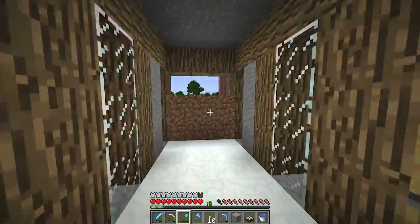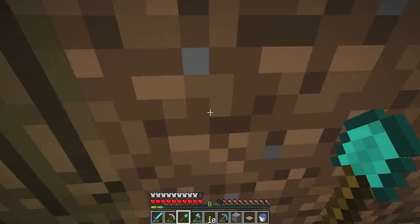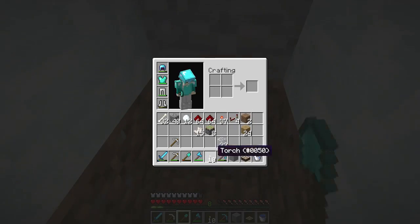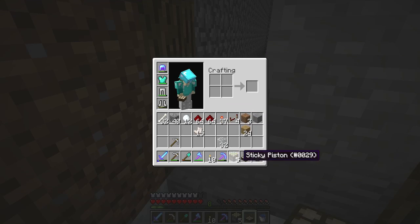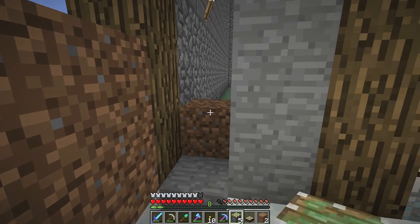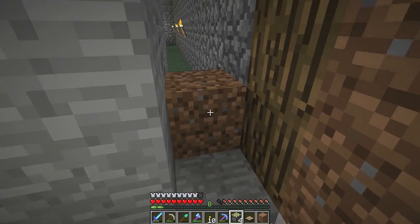I'm going to be building it right here. Hold on one second, I need to turn this down — I made a new .minecraft folder, and the sensitivity at 100 is really high for me, because I actually have my mouse sensitivity extremely high. Anyone that uses it thinks my sensitivity is high, but I'm used to it, so it's not really high for me. That's just how I play.